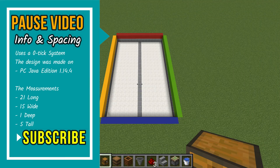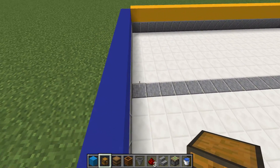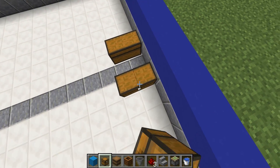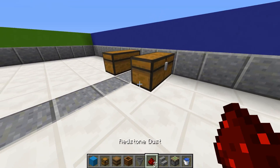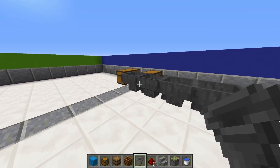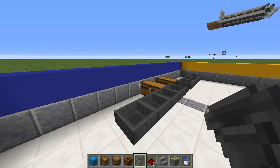Now at this point, pause the video — make sure you read this information before you begin. This line in the middle represents the center of this design. Right on the side of each of it, you're going to place one large chest. Place one hopper right behind it and three on the side of it like so. On this side as well, place one more hopper and three on the side.